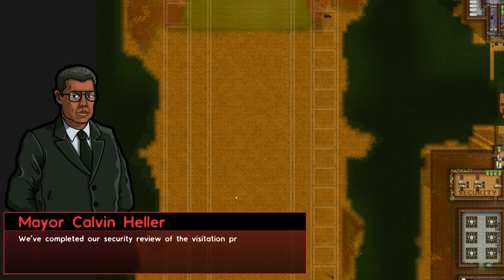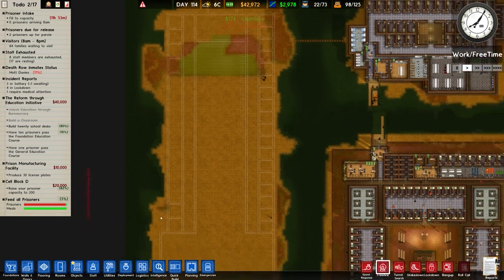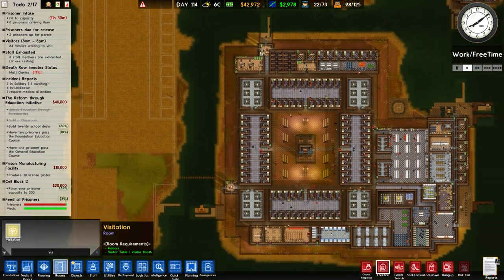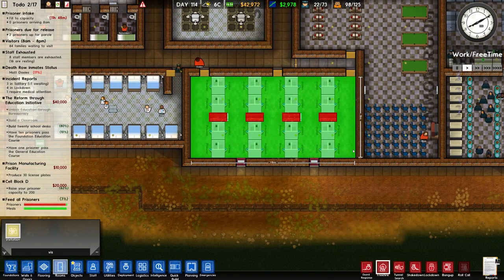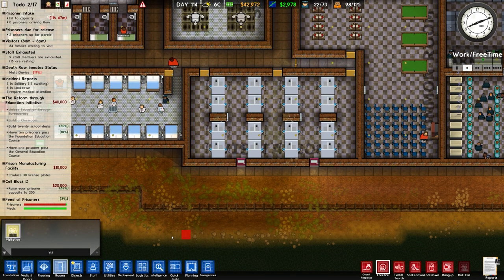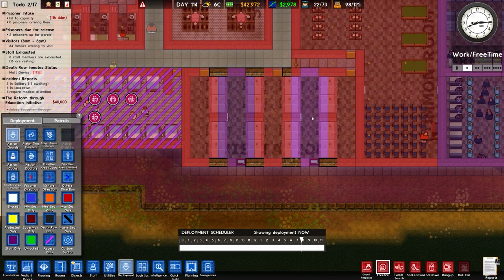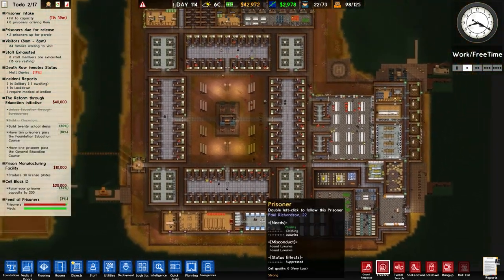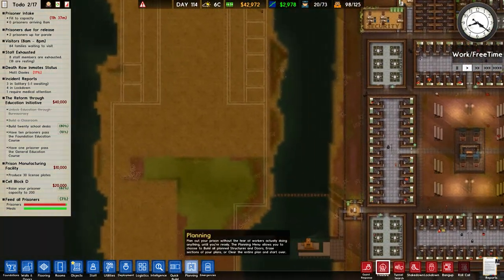We've completed our security review of the visitation process, and visitation rooms can now be re-added to your prison if you choose. We do choose — and we choose perhaps poorly. We now have a visitation room. Over to our deployment and we can see it is still set as max sec, then staff only, and that mix. So that is all functioning and hopefully that is fine.